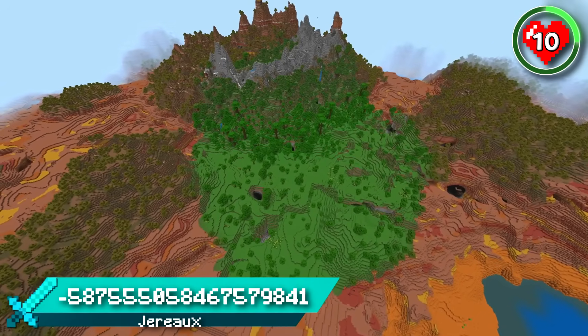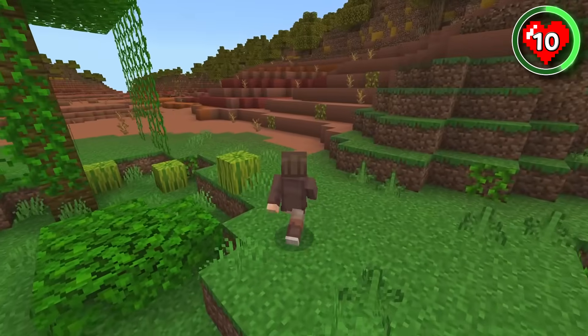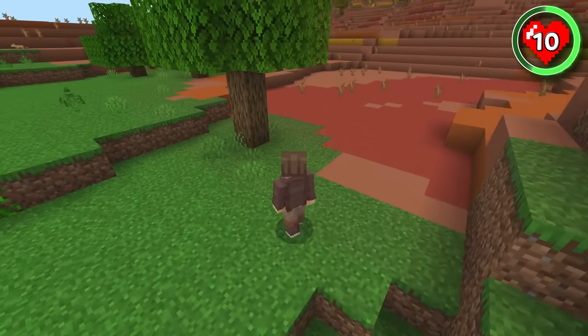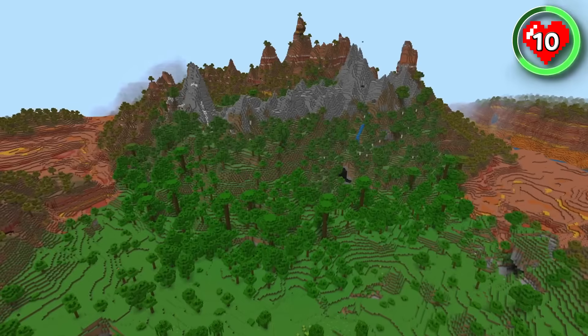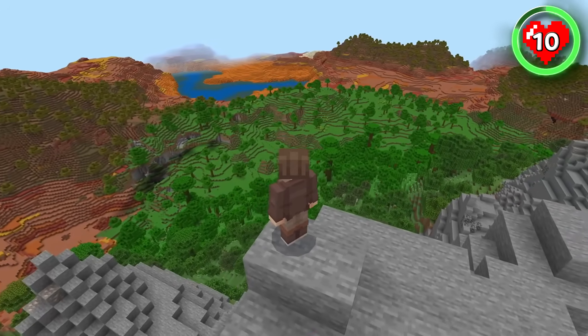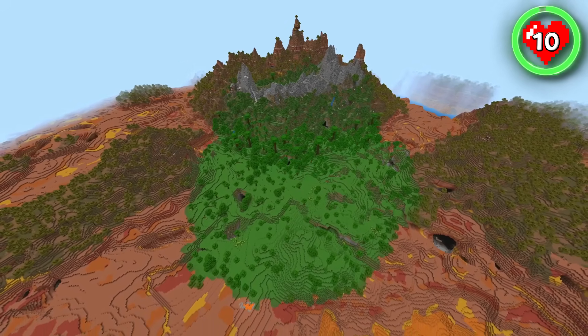This jungle biome forms a perfect circle that is entirely surrounded by badlands. And in this seed, the badlands is lava. How long do you think you could survive here at spawn without ever leaving the jungle? Maybe build a castle up in the mountains to look over all of your farmland in the sparse jungle below. I'm sure there's enough resources here to keep you going for a while.